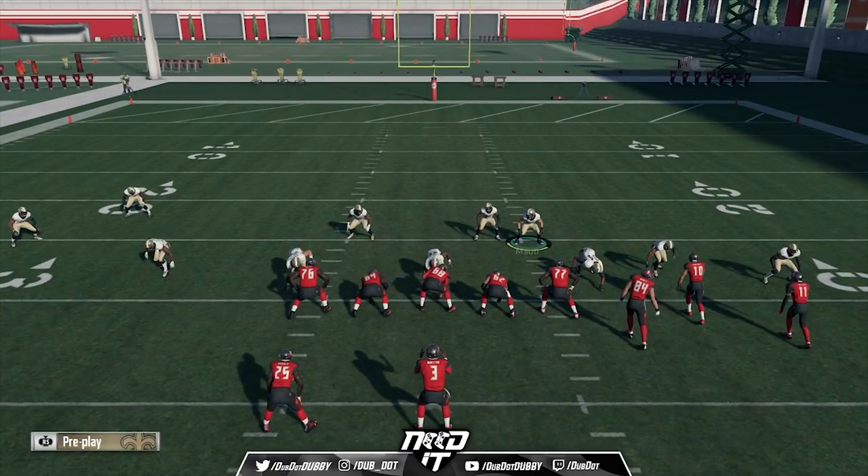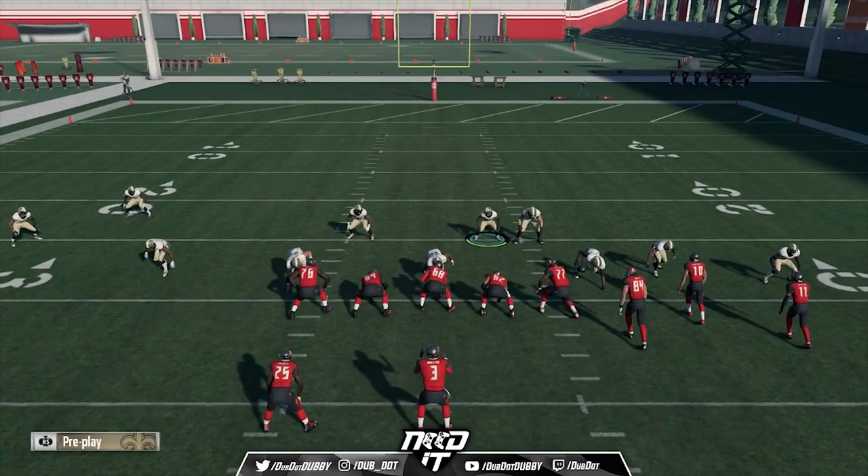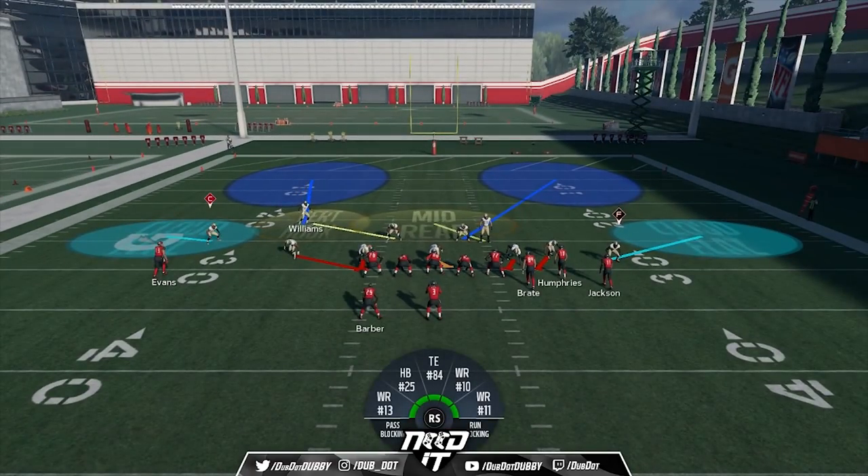With the corner route covered, the only thing that's going to hurt you on that side is maybe a little out route or a flat route to the tight end. Hopefully you can make the tackle, and the way the zones are playing now that tackle will probably only net maybe two or three yards. If someone's willing to take that all the way down the field, you have to tip your cap to them.